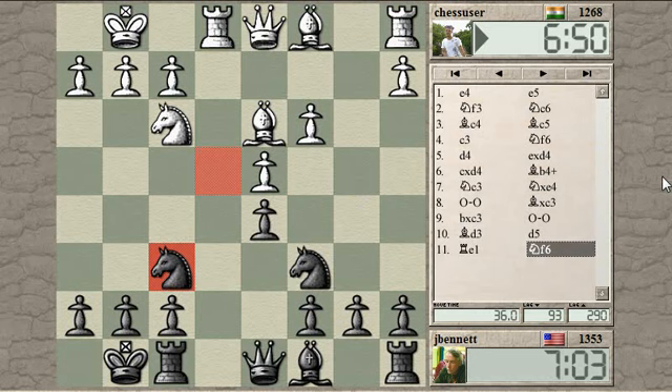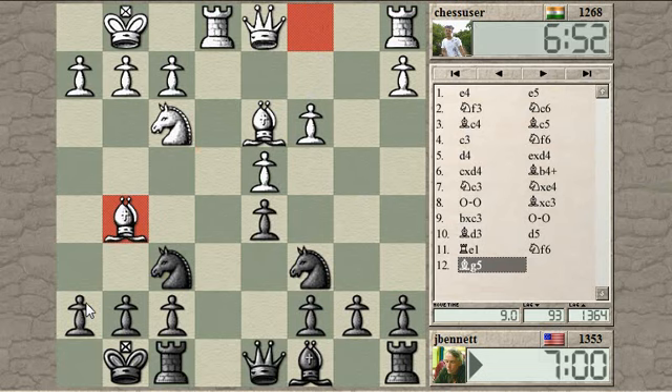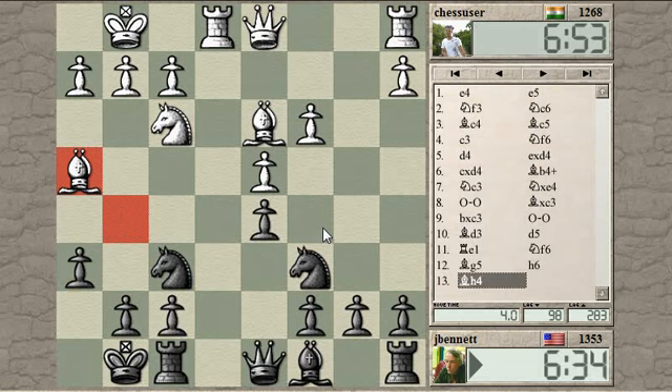Knight takes C3 — he's going to have to move the Queen. Say Queen to C2 — it'll hit the Knight and threaten H7 at the same time, so I guess it's better not to take that pawn. Let's develop the Bishop. The problem is he's going to play a move like Knight to E5. And if I take it, the pawn will be attacking my Knight, which is pinned. So let's kick his Bishop first.